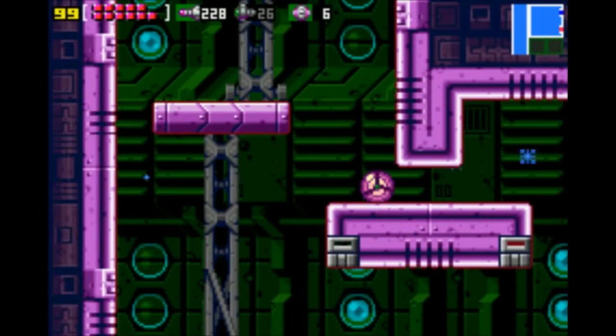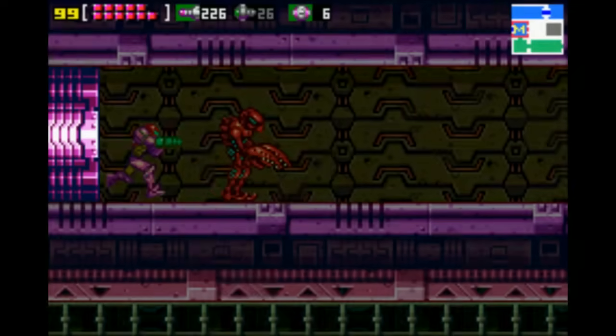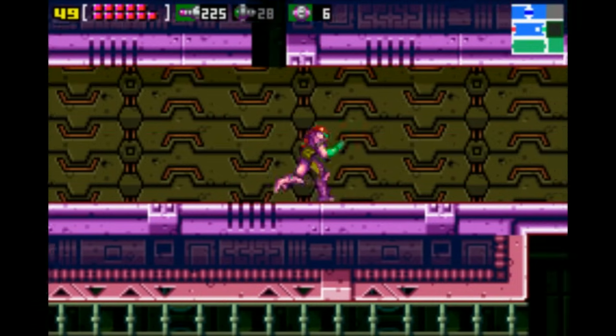It's how I know how much missiles do in terms of damage — missiles do 20, super missiles do 100. Wow. And they give you the most powerful projectile so early in the game. If you're going for 100%, nothing should ever give you a problem in terms of enemies. At least until you get the plasma beam.